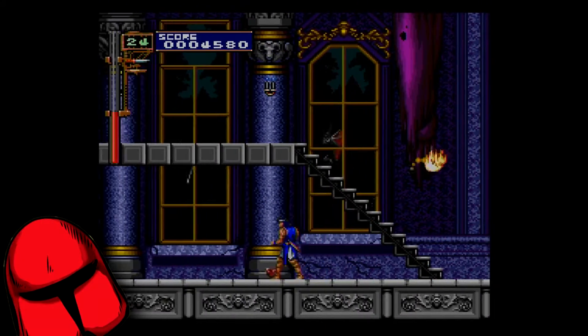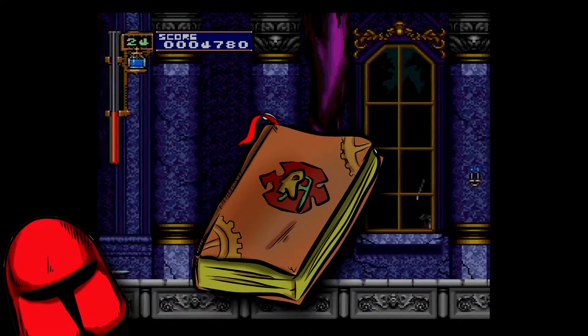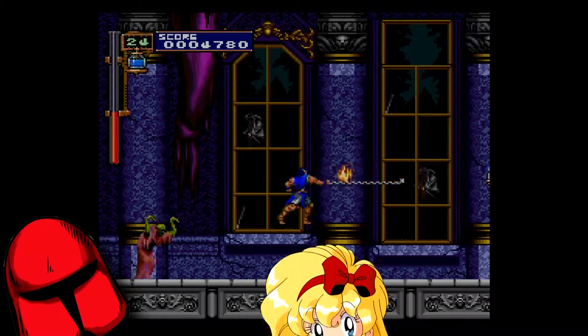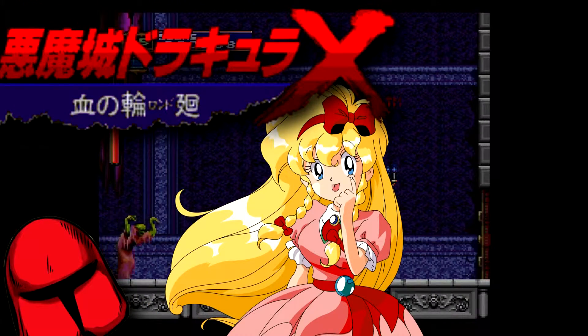Dave the Knight here with a secret pulled from the completely real and totally not made up pages of the Retro Arcanum. What is the secret you ask? Why, it's how to play as Maria in the game of legend that is Castlevania Rondo of Blood.